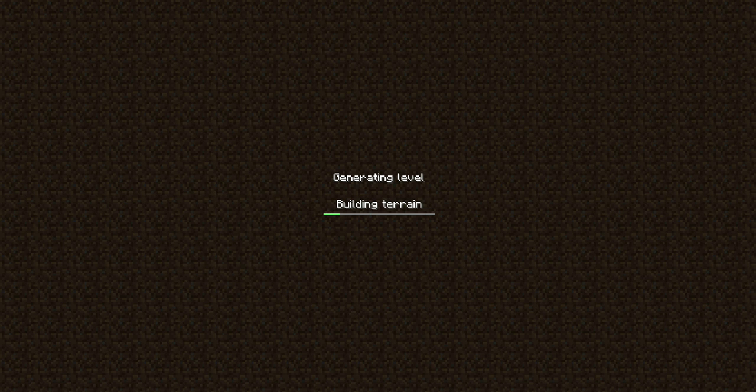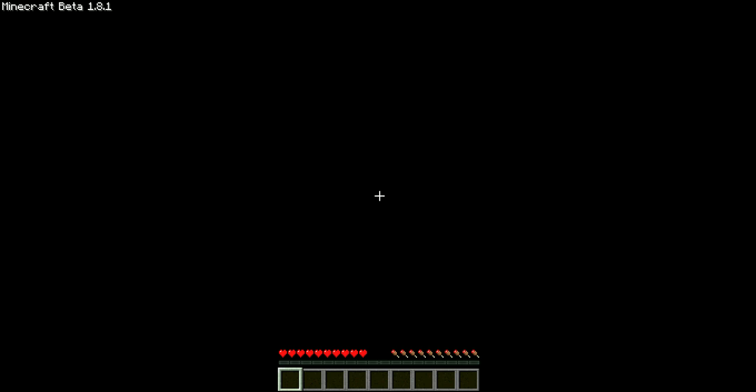The main objective in Minecraft is to basically make your house, try not to die — but if you do, you lose all the stuff that you've got on you. Also, try and get as much diamond or gold as you can.